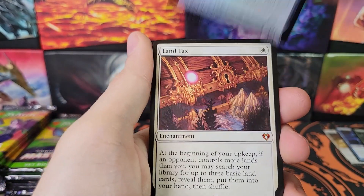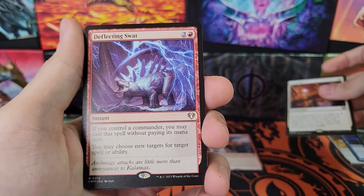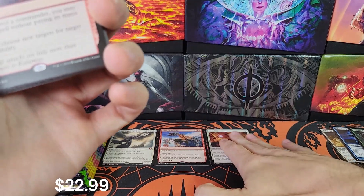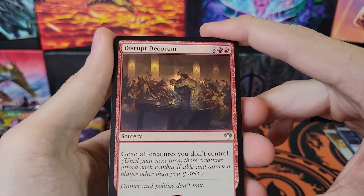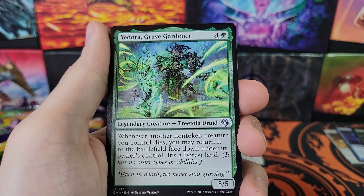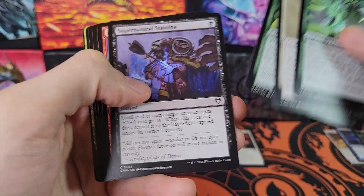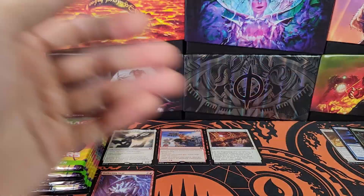Cadaver Imp foil — ooh, Land Tax! That's a nice mythic card. And a Deflecting Swat — that's another thing. Our last box had like two Deflecting Swats. Deflecting Swat, very nice. I'm actually going to put that one up here because it's not a mythic, but it is one of the best cards in the set. Disrupt Decorum, Mangara — that pack had a mythic and three rares, one of them being really good. Land Tax and Deflecting Swat — that was a good pack.